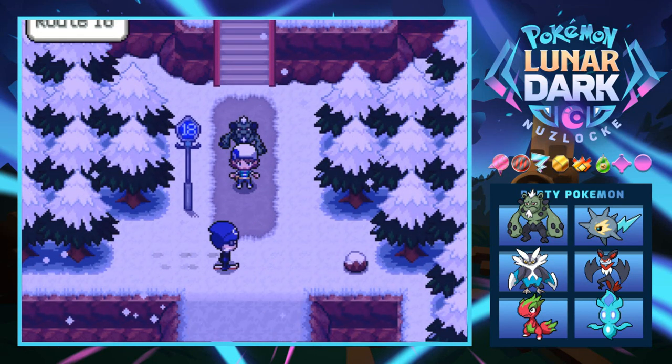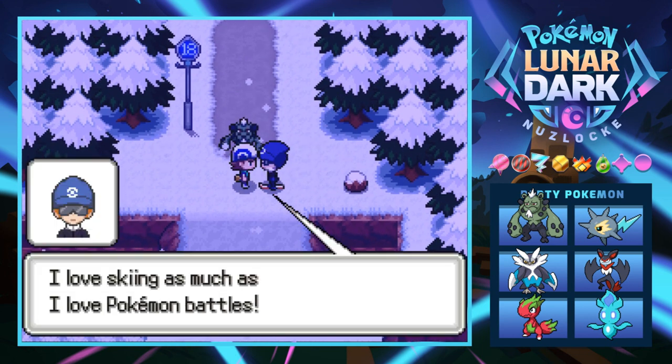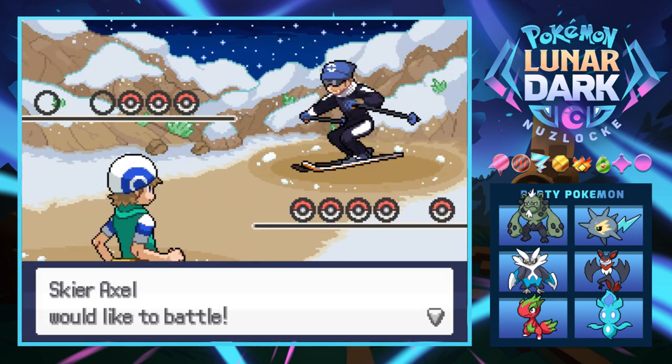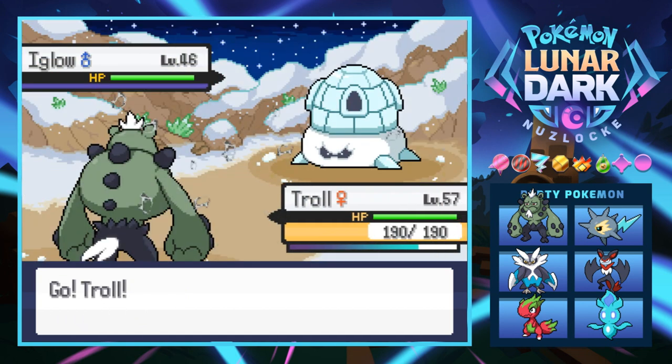Let's head down this way — it leads to Route 18 and these guys are absolutely shredding the Gnar. I love skiing as much as I love Pokemon battles. Kind of, except snowboarding, because skiing is lame and snowboarders are way better.